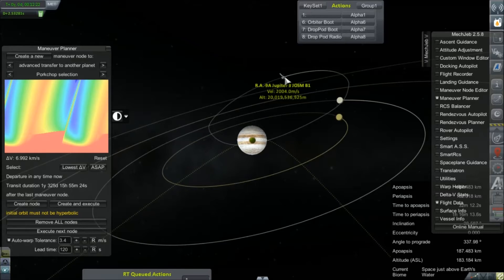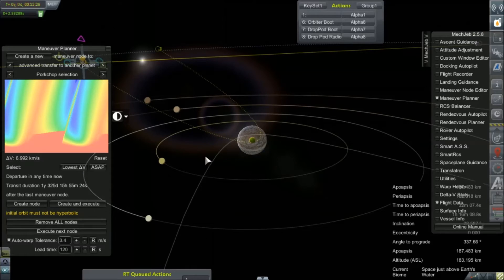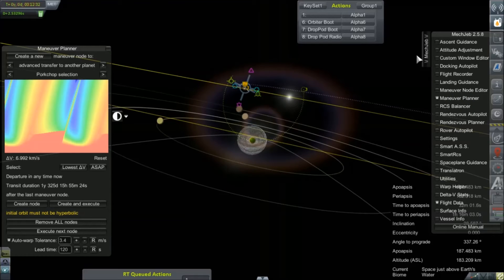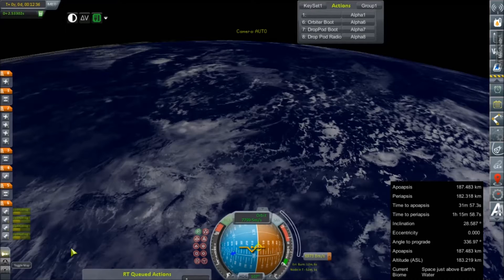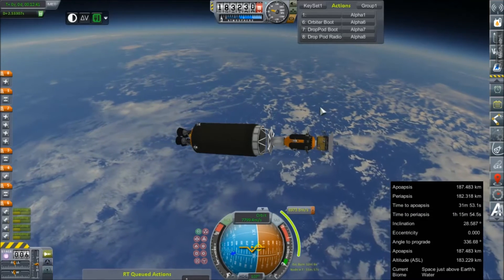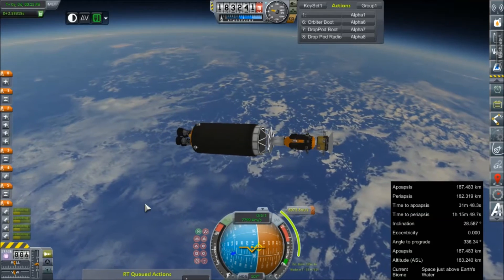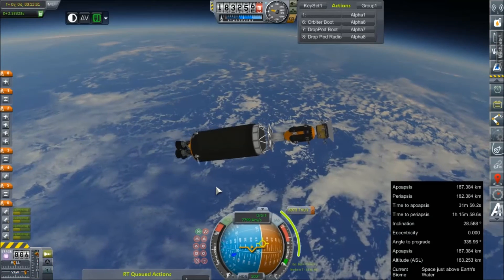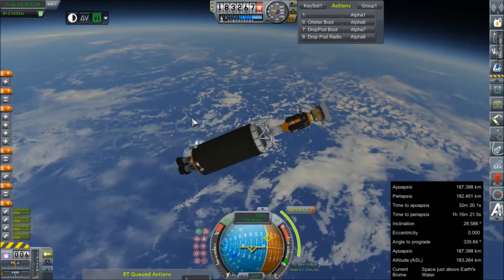Pretty much just like our JOSM-B1 is doing here. Because that means we will have contact when we're at our periapsis at Jupiter, so that we can do our very delicate maneuvering of trying to drop these probes into the atmosphere and skim some science from them before they destruct under heat and pressure — which will likely come quick. That's why we brought two; one's kind of a throwaway. 12 minutes is our estimated burn time in 51 minutes.